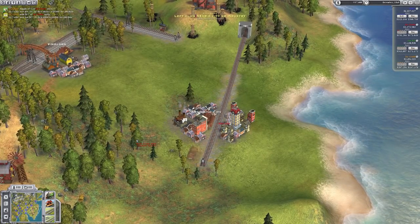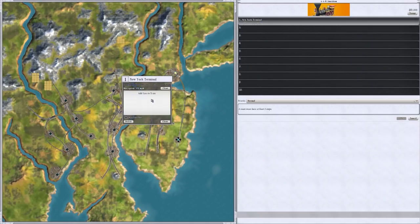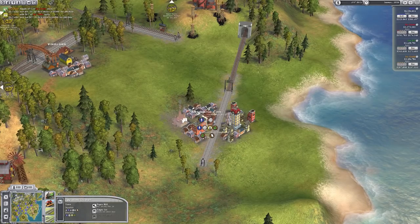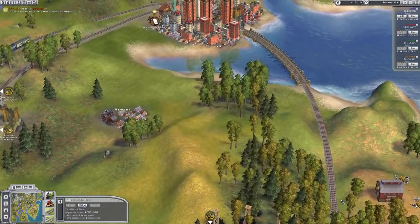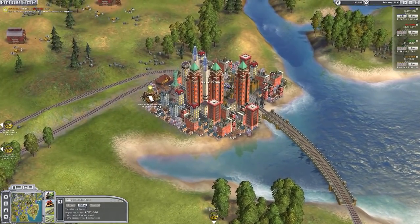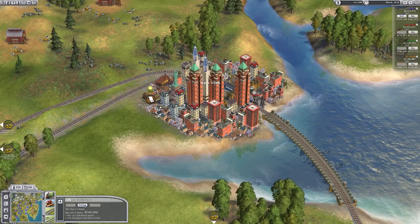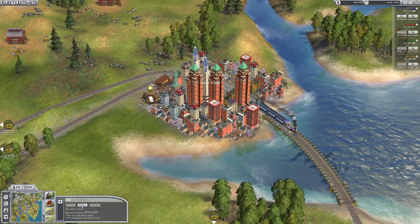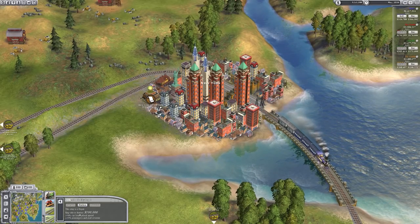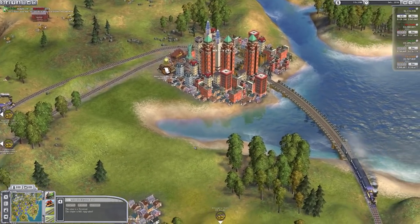Anyway, Atlantic City - let's go ahead and have a train going from New York over to Atlantic City, and once again station then a terminal. I was going to upgrade my locos but because we've still got some running from the 1820s, I want to upgrade to a station then terminal first and wait for the new loco to come into play.